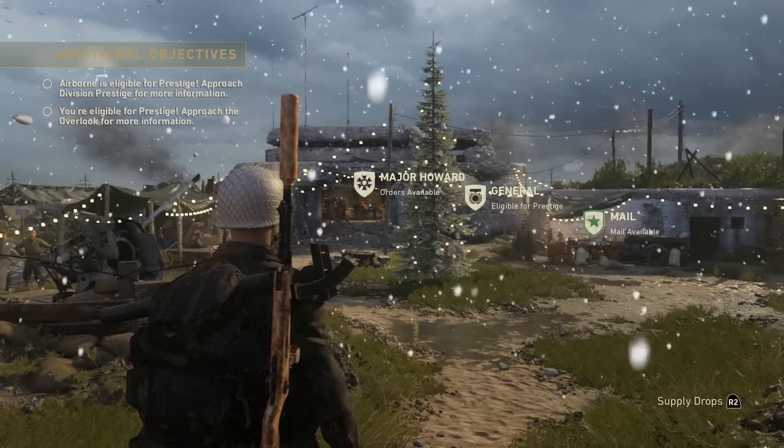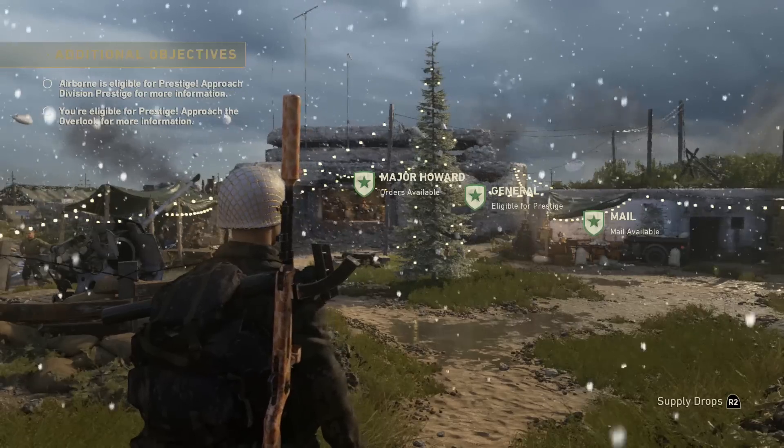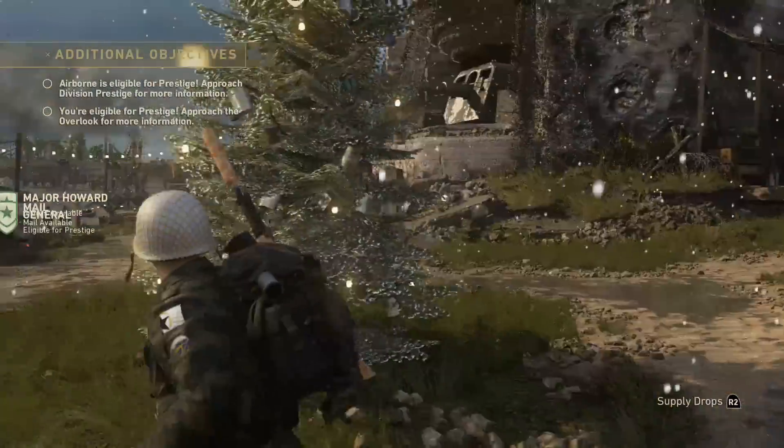What is going on guys, my name is Wacky Racer and this is just a quick update today on Call of Duty World War 2. There is a Christmas update and it brings you snow and Christmas lights and a Christmas tree in the Multiplayer Headquarters.